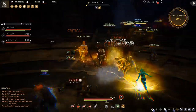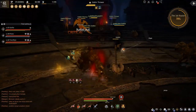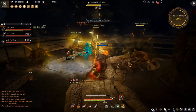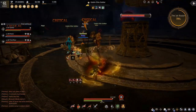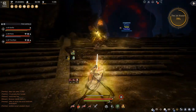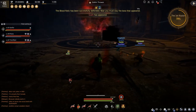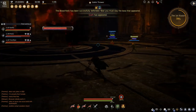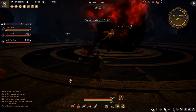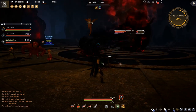Hey guys, and welcome to a video on BDO's newest piece of content, the Altar of Blood. The Altar of Blood was added today, the 10th of July, and it is a brand new 3-person cooperative activity where you and two others go up in a party and fight wave after wave of monsters attempting to destroy a crystal in the middle of a room. At the end of several waves, you fight a boss, and once you kill that boss, you can either proceed to the next wave or stop the challenge. There's a variety of pretty cool rewards and a bunch of events going on right now.